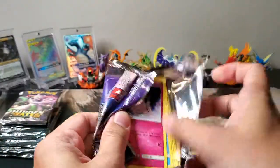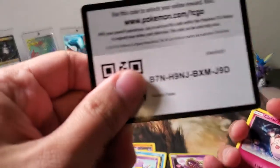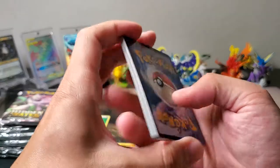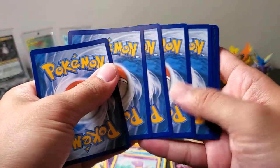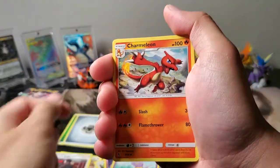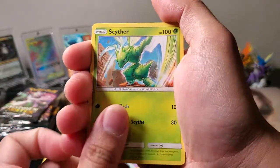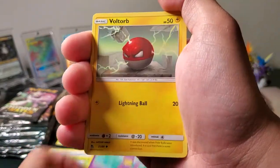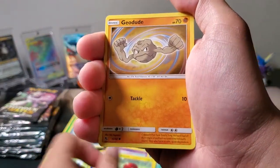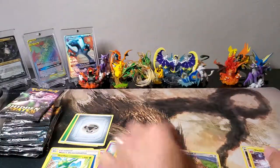Code card — enjoy. Next pack: Steel-type Energy, Charmeleon, Misty's Determination, Scyther, Clefairy, Magikarp, Ekans, Voltorb, Geodude. Reverse Holo Farfetch'd, and a regular Rare Electrode.